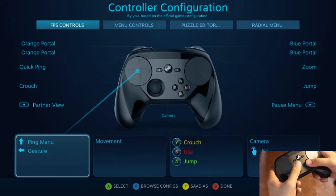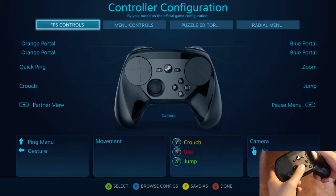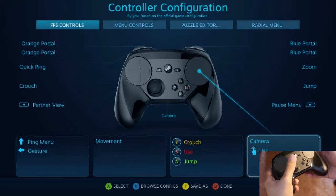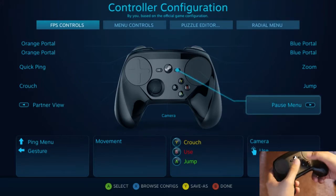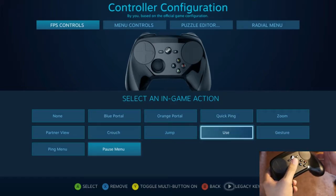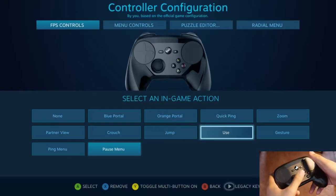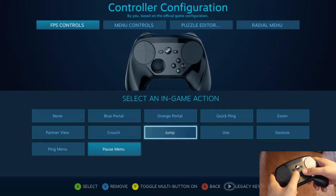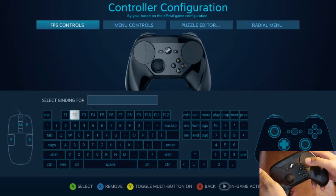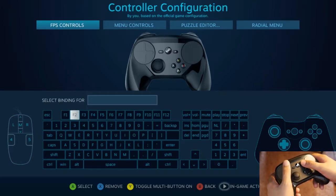When I mentioned that Portal 2 has really easy configurations for the Steam Controller, what I mean is that normally in Steam Controller settings you have to set a key function and then name it however you want. But with Portal 2 it actually comes with a whole bunch of default configurations, making it a lot easier for newer players to just jump right in. You can always go to Legacy Keys which brings up the typical menu, and I think this is exclusive to Portal 2, though it might also apply to Rocket League.